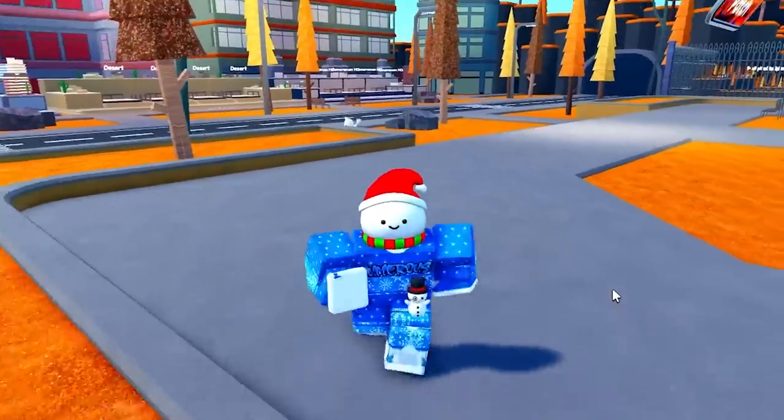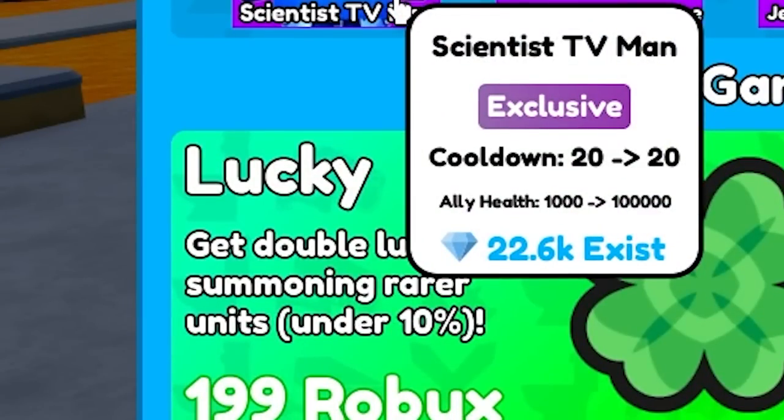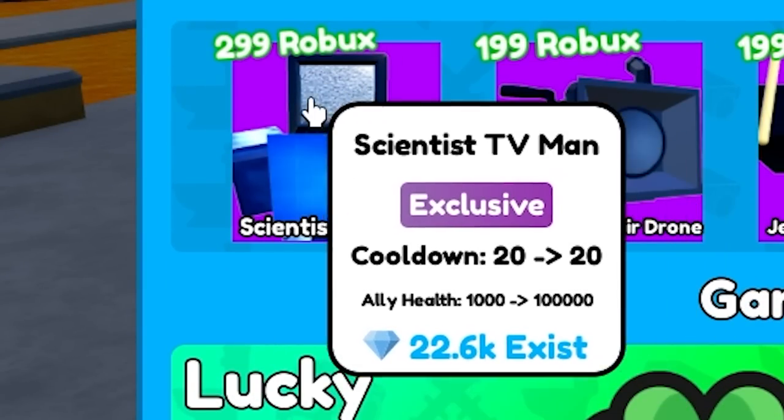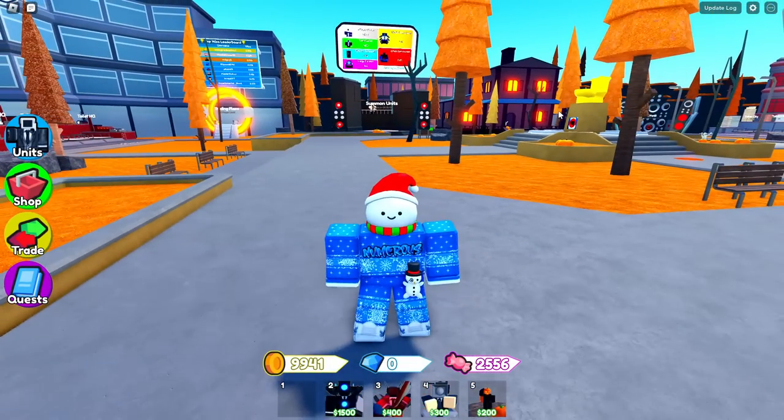As you all know, the episode 67 update added the scientist TV man and you could purchase it for only 299 Robux inside of the shop. But what if I showed you guys some broken things that you could do with this little guy?